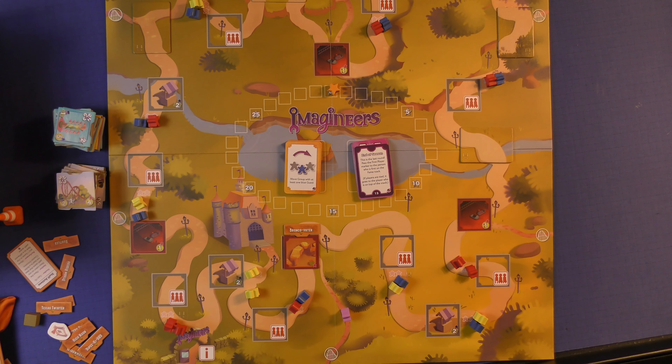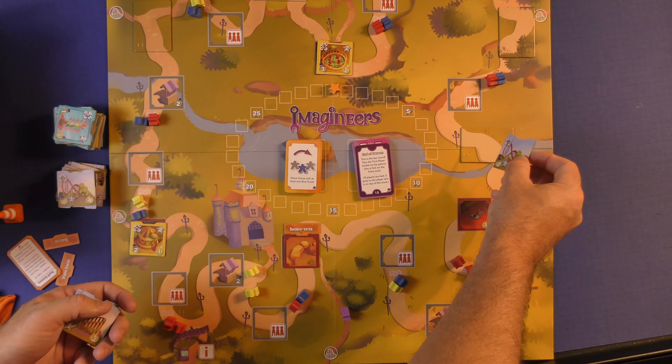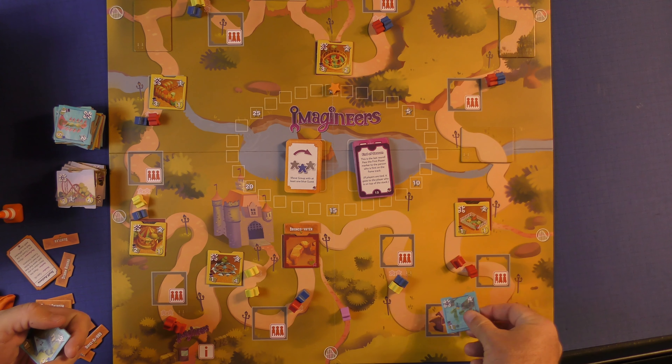You will place these face up around the board. You will cover up all of the red spots on the board, and you will cover up all the pre-painted shops that are already on the board here.